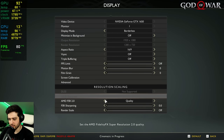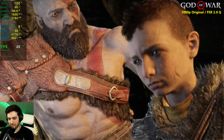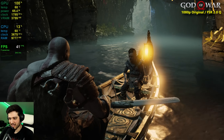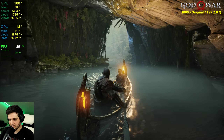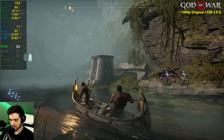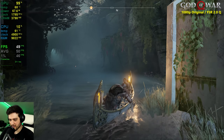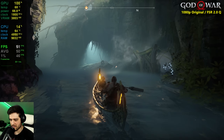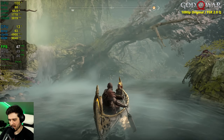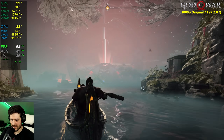Enabling FSR 2.0 on quality takes us from about 32 FPS to 45 FPS — really good. However, at 1080p there are some noticeable artifacts — fuzziness and noise around moving objects whenever you move the character. When the image is still it looks pretty good, but FSR 2.0 is better utilized at higher resolutions like 1440p and 4K. At 1080p the noise around moving things is kind of disappointing in this game.